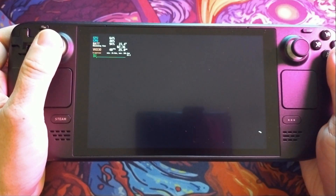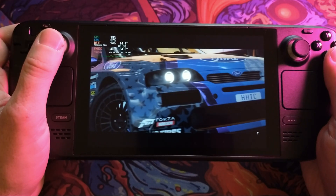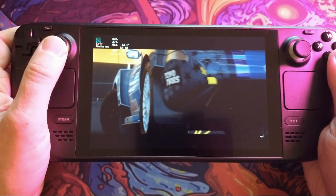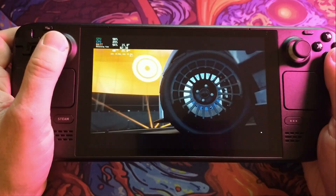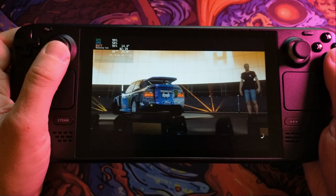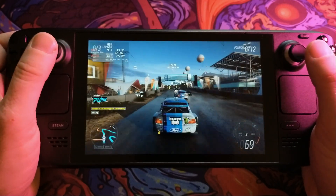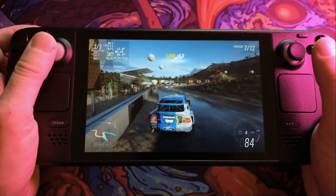I've got my brightness on my screen turned down quite low as it shows best on camera. As you can see the frame time graph is really nice and stable. Once we get into the race, the GPU sits way up at the 90% mark most of the time, and the CPU doesn't do much at all really.